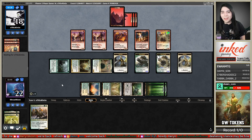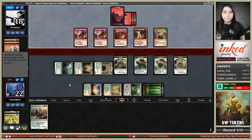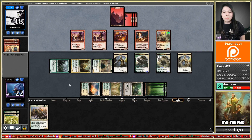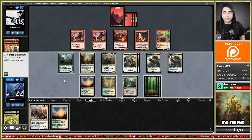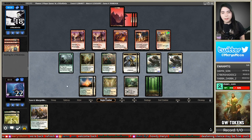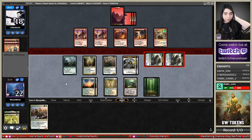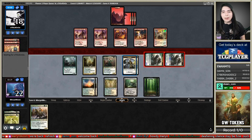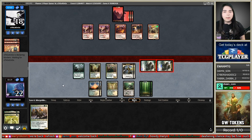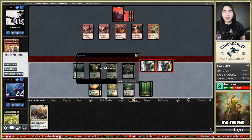That kind of screws me — that stops my life gain — but I have a much bigger board than them so I don't mind. I didn't bring in any Conclave Tribunals. I can leave up Grove of the Guardian, go to combat, and get in with the Elemental tokens. I think I do want to make an 8/8 vigilant token instead of populate, because the vigilance can stay back to block. And they scoop — we got there.